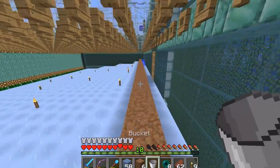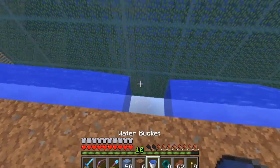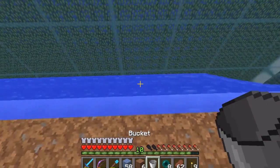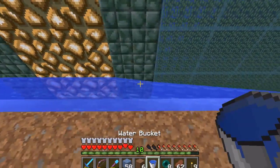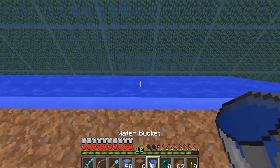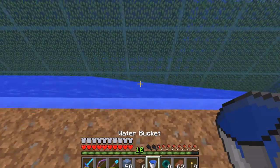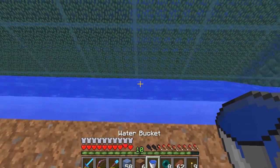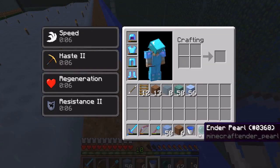I've already got a speed 2 beacon going so I want to get through here as quick as possible — back and forth, and you see the infinite water sources spreading out as we go. I didn't have another bucket on me, I did have some iron, but the ice is a lot easier to carry around. If you carry a stack of ice with you, you've got 64 sources of water on you, whereas with a bucket you've got one. I used to wonder why YouTubers carry ice around — that's why.